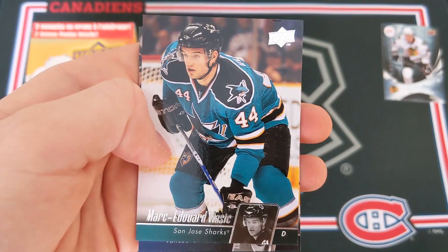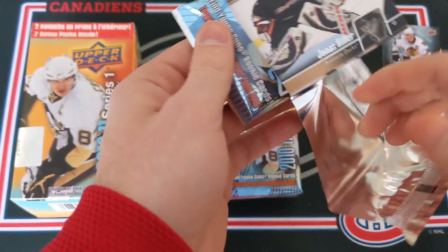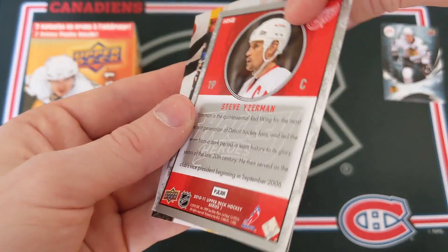We haven't hit any of our two young guns so far. Let's see what we've got here: Jonas Hiller, Alexander Burrows, and a Hockey Heroes of Steve Yzerman. That is a pretty horrible design for Hockey Heroes — I don't remember this design at all, but it looks pretty bad in my opinion. And two final cards: Louis Eriksson and Claude Giroux.